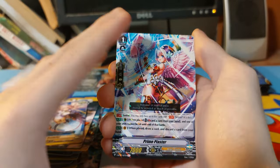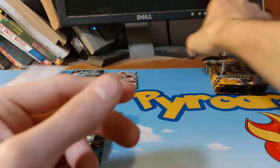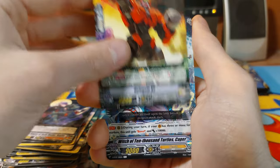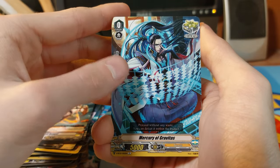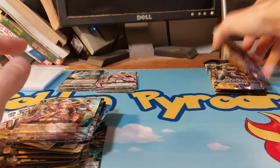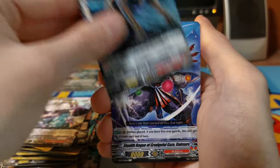We have a Prime Plaster and we have another double rare — nice. Stealth Rogue of Golden Hooks, August Gengen x2, Witch of Ten Thousand Turtles Caper, Grip Bengal, Mercury of Gravitas — we have a Battle Maiden Matsuki. Just a Stealth Fiend — most of these names I can't even pronounce. This is a fun set to open but I'm hoping to see maybe one more triple rare.